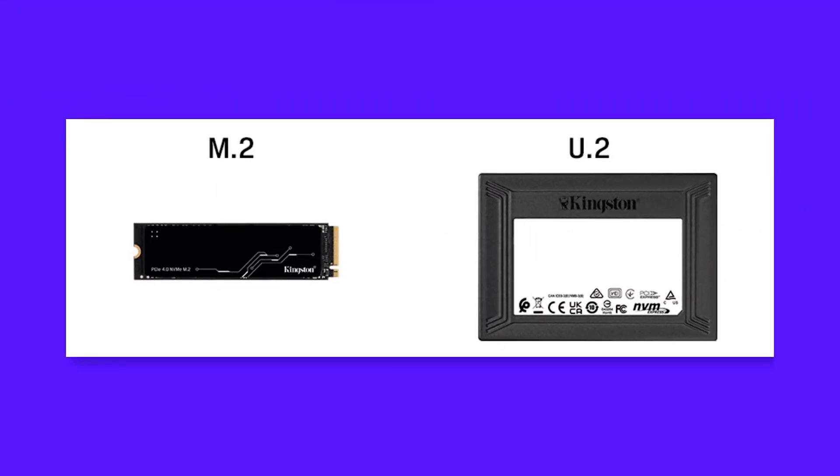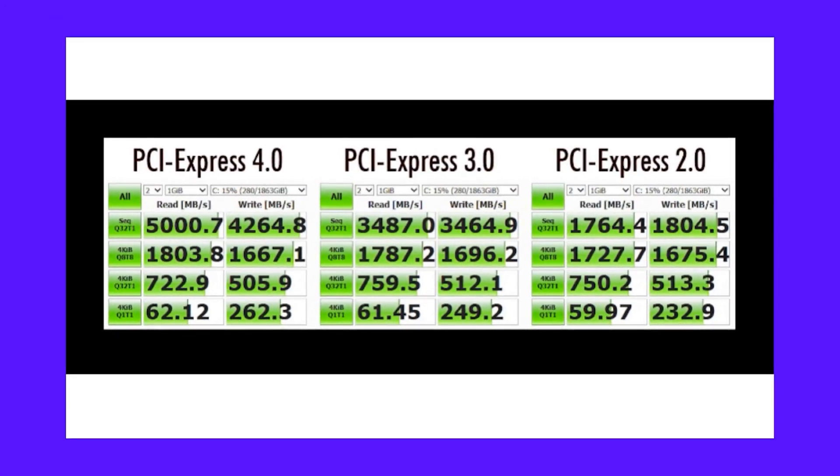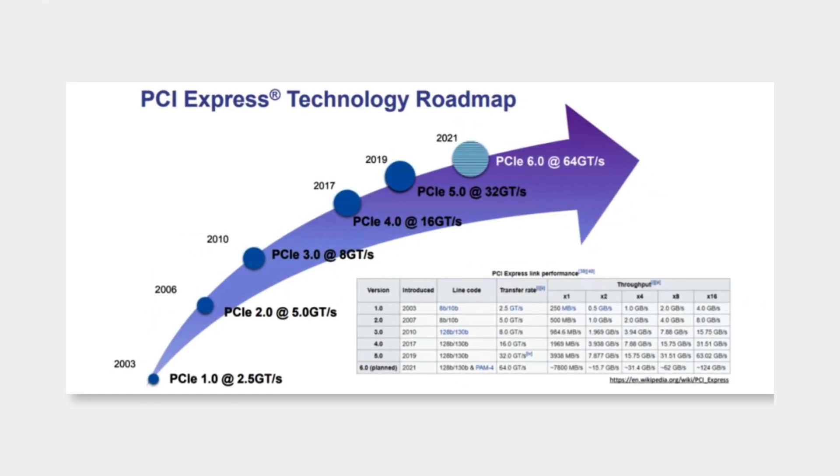NVMe tech was developed post-2010s. With this technology we can now utilize the PCIe data bus for enhanced data transfer, and the computer can work with the integrated processor and storage unit. This technology, developed in 2011, can be used in PCIe 2.0, PCIe 3.0, and PCIe 4.0 data paths. With an M.2 SSD based on PCIe 3.0 you achieve speeds up to 3500–4000 MB/s, while on a PCIe 4.0 data path you can reach speeds up to 8000 MB/s.